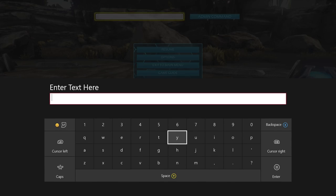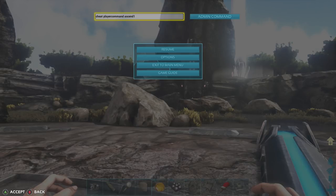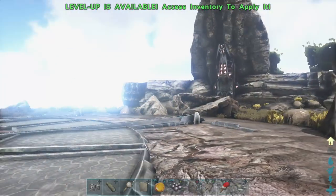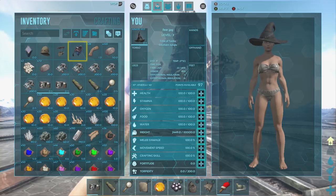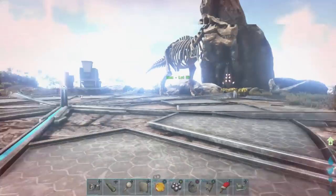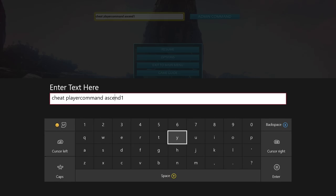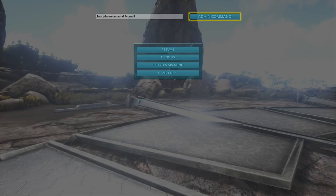According to the tweets and the patch notes that Jen put out, you have to actually type in this. Supposedly, to get this to work so you can actually go towards the centre map, you need to type in: cheat, space, playercommand, space, Ascend 1. Let's try this one. Oh, I've levelled up. Does that mean I've got 105 levels now? It's levelled me up — no, I'm at level 100. So has that worked? Nothing's popped up. I'm going to put a capital A in it because that's exactly how it's written in the patch notes. Something's happened — so you have to put the capital A on the Ascend. They've never had capital letters be part of it before.